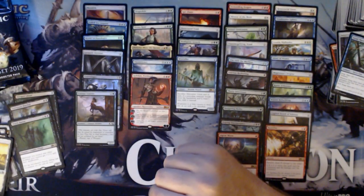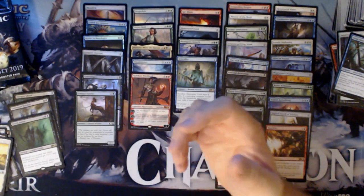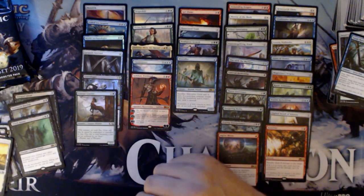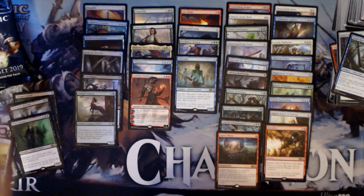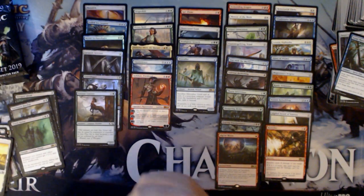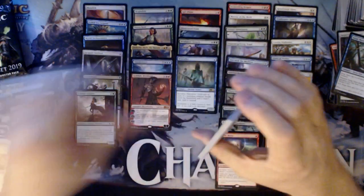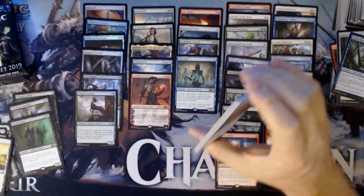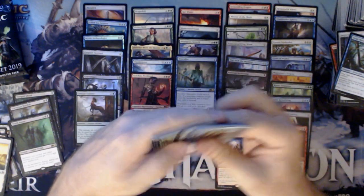I wouldn't mind hitting an Ajani or a Tezzeret. I wouldn't mind hitting one of them. I don't want to have to buy a playset of either of them — I'd rather pull it in what I've got here, but if I have to, I will. I'll just trade for them.